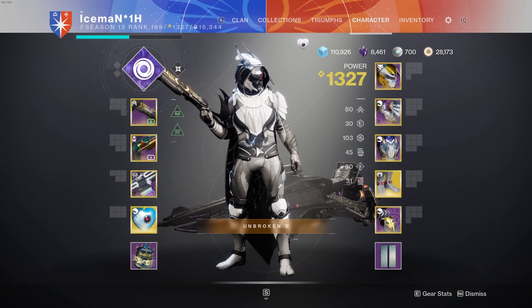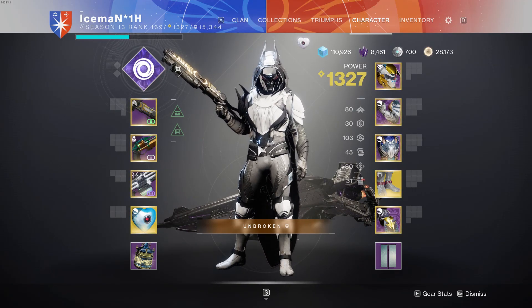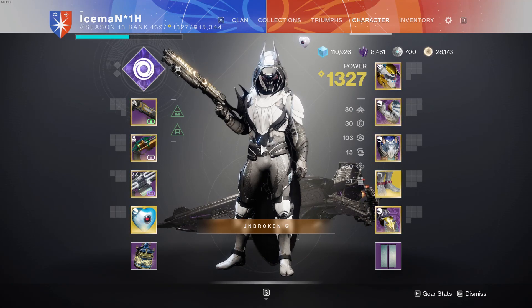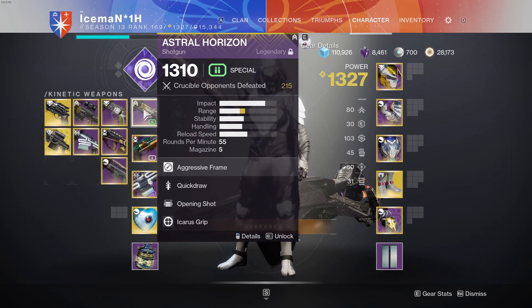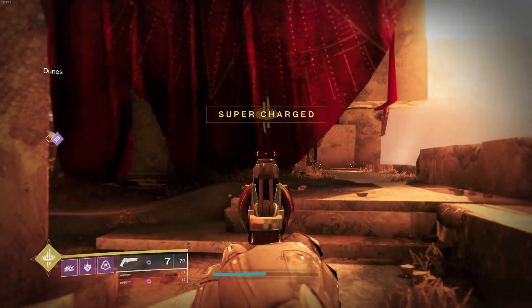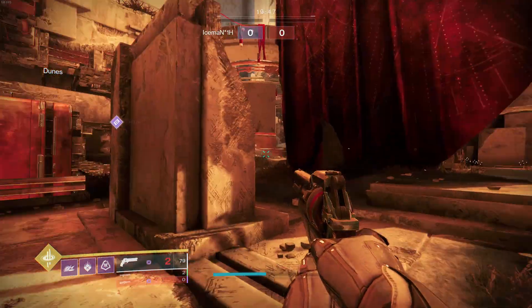On Titan or Warlock there's not as much you can do — you have Transversive Steps to help reload as you're running, but that doesn't proc nearly as often. So having Slideshot here to help reload and allowing me to use Marksman's Dodge to reload my secondary energy weapon is very good. The recoil direction from Arrowhead Break is very, very nice — makes the gun very consistent.